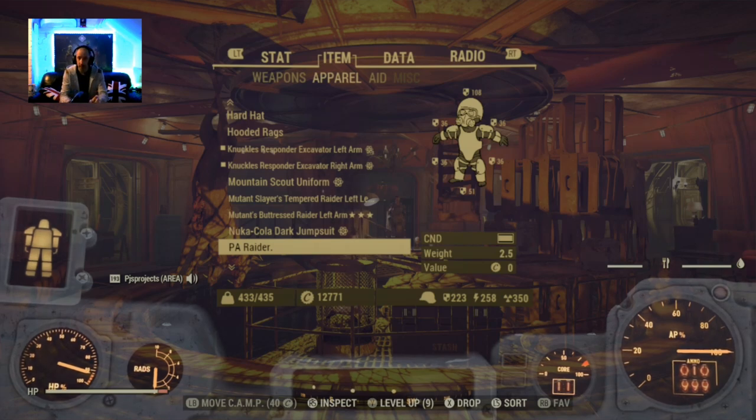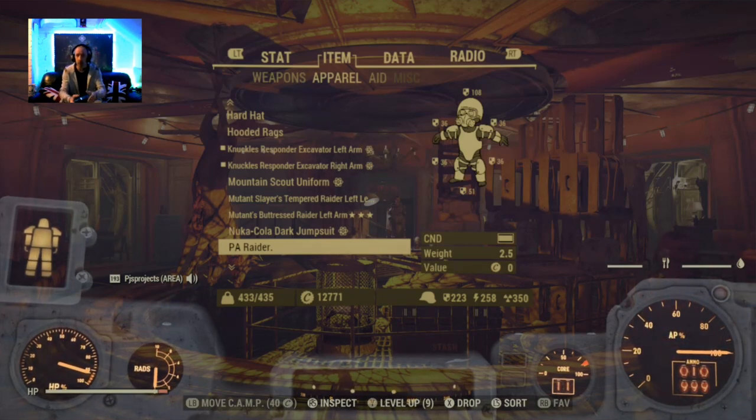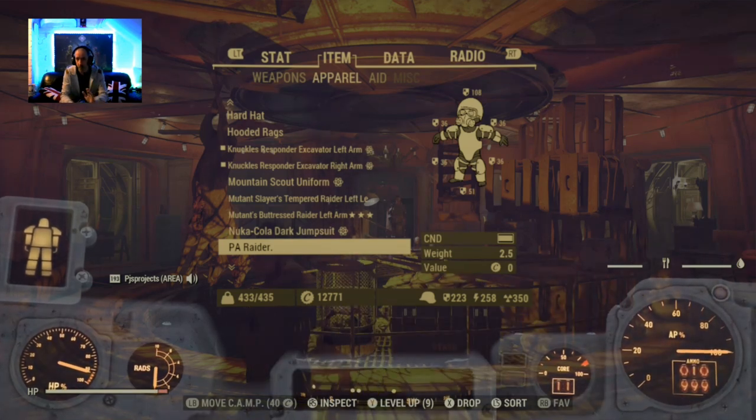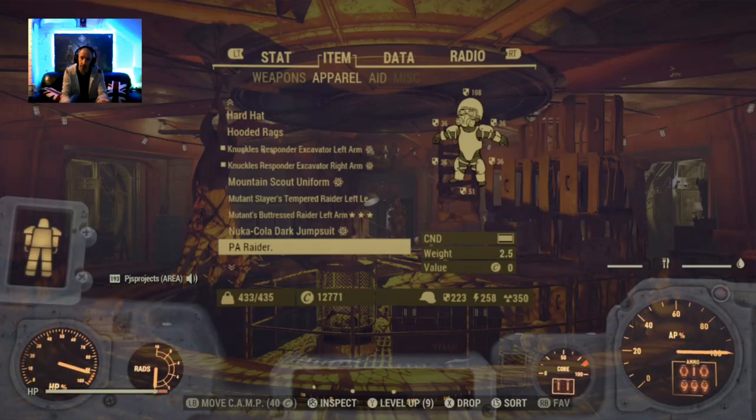My partner Jacks, who's normally on here streaming with me, she has the high capacity backpack mod, which is from your scout challenges. Hers doesn't go away when she gets in power armor — that works correctly. So this is either a bug or a glitch they're going to need to patch, or it's just a problem with this particular mod.